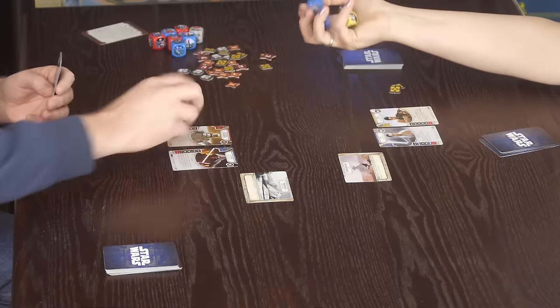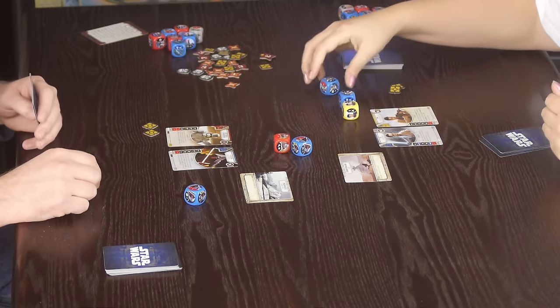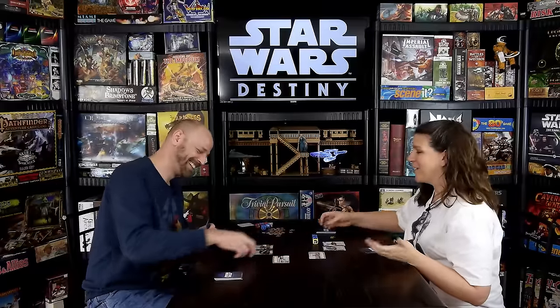Secondary characters bring one die each, and we each have a battlefield location. Our initial play is going to determine who gets to choose which battlefield comes into play — and that person also gets initiative for the game. We start that off by rolling our dice, and at this point it's just going to count the numeric value shown.